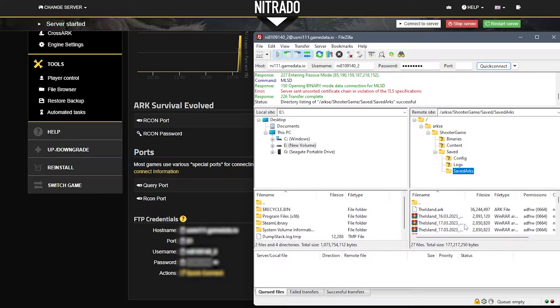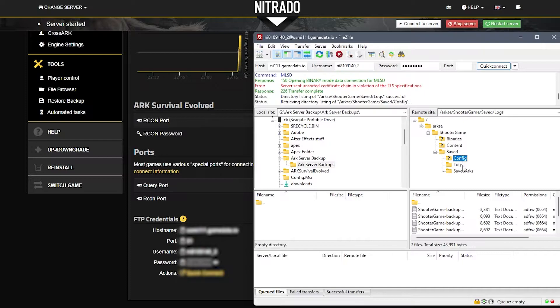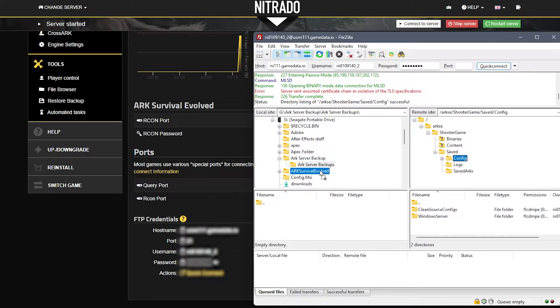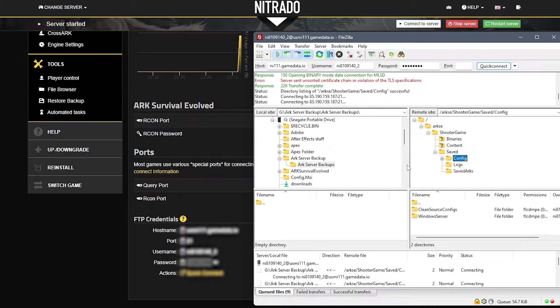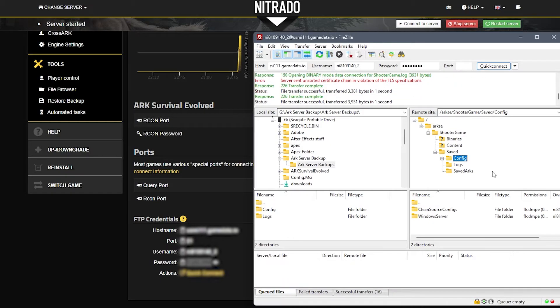The good thing is, whichever way you go about it, you are now in the right spot. Now, on the left-hand side, I recommend having a folder open specifically made for your saves. Mine is titled ARK Server Backups, and I even have a secondary one just to make sure. Go ahead and click and drag from the right side the Config, Logs, and Saved ARKs files into that folder. Something else that might be helpful is to also date this folder specifically so that you know which backup this is.